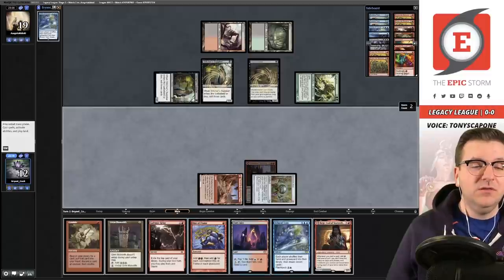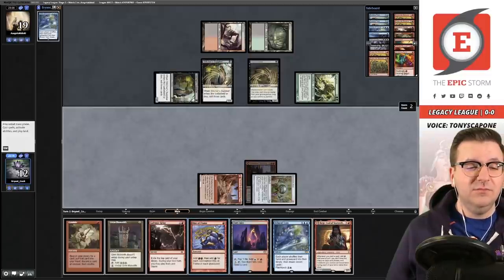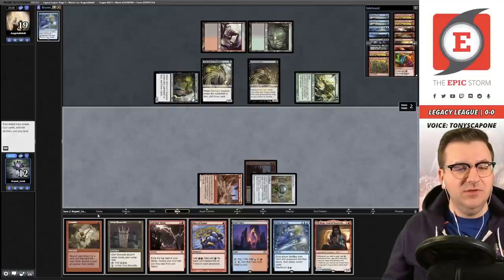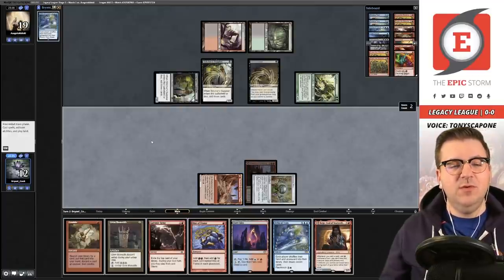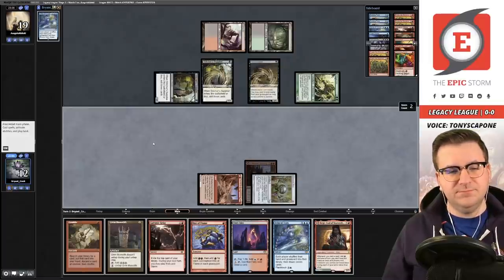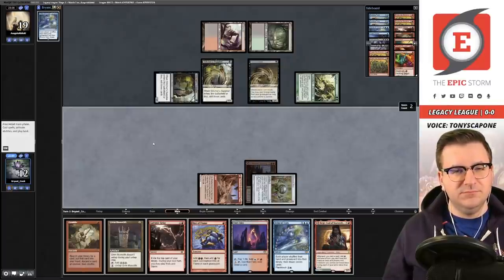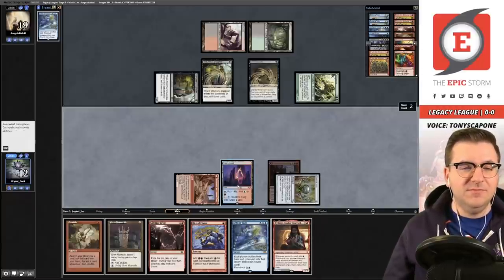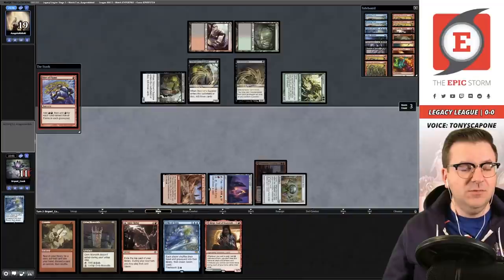We can Right of Flame and then unfortunately this Monolith would be all colorless. A thought: if we go Right of Flame, Gamble for Lion's Eye Diamond, and then flashback Echo — we could keep going this turn. Would you do it or prepare for next turn? Another Vengevine and we die — they'll have seven cards so I would probably go for it. Alright, Right of Flame — going to 11. We're about to have an 80% chance for success.